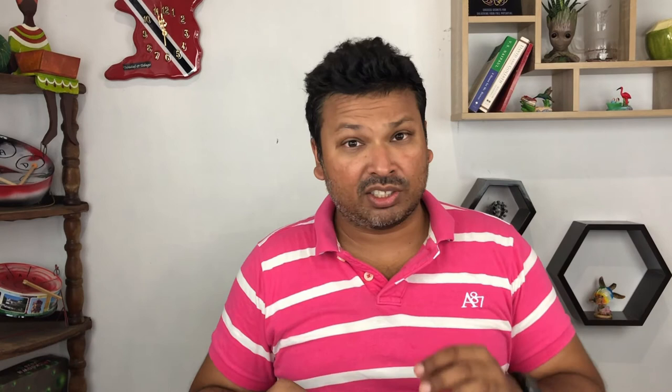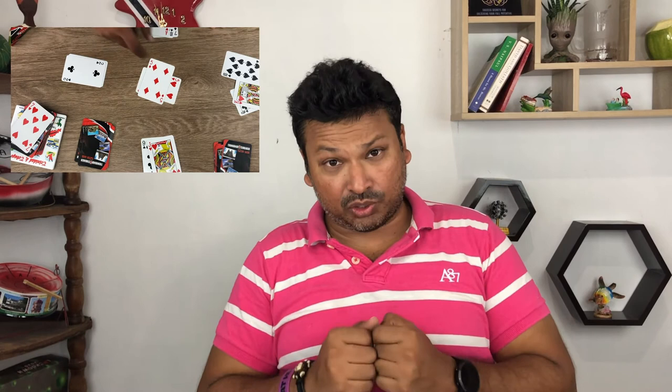Secondly, when dealing, if you deal short — meaning any player has fewer cards than they should when it is time to deal — this is called a missed deal, and the opposing team gets a point for that. Thirdly, and this is a big one: if a suit is called and the next player plays a different suit although they have that suit in their hand, and the game continues on, once that realization is made it is called a renege — and it automatically means that team loses the game.